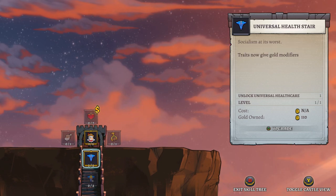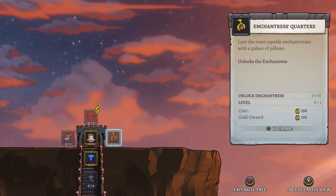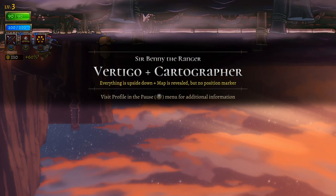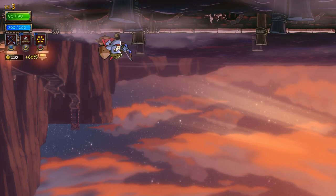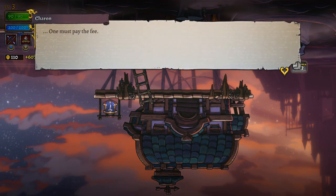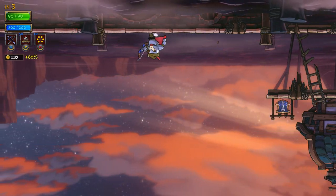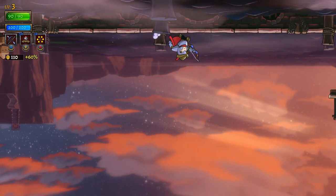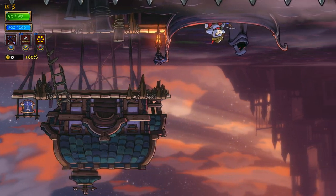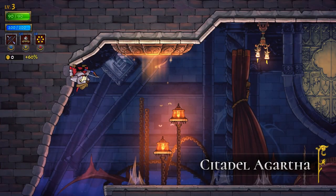I should probably get used to what I'm doing right now before switching classes. Upgrades cost gold coins — that's why it's so important to collect them. Vertigo means everything is upside down — significantly more challenging than I'd expect. Note to self: never choose Vertigo again. Make sure you spend all your gold before going into the castle because you need to spend all of it.